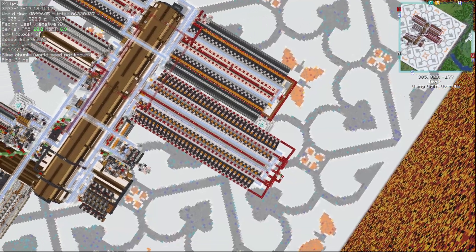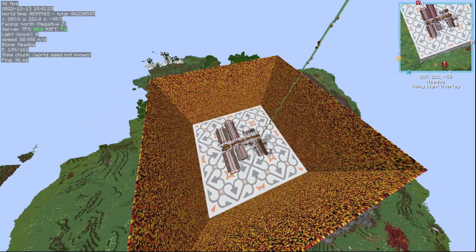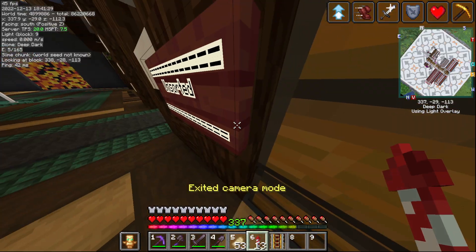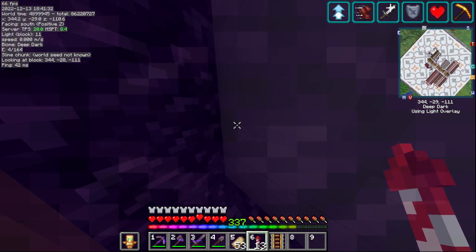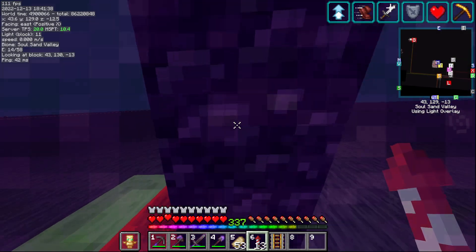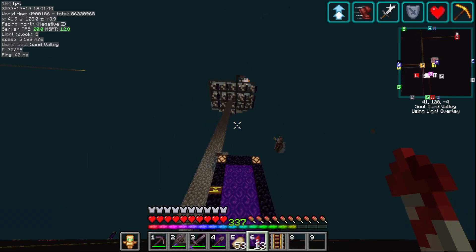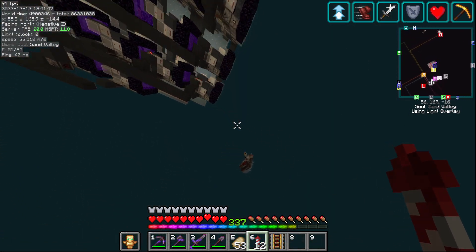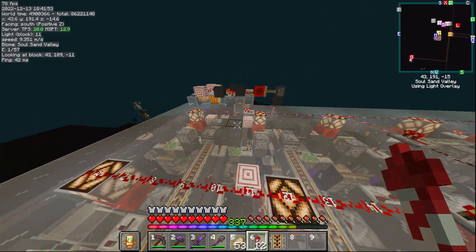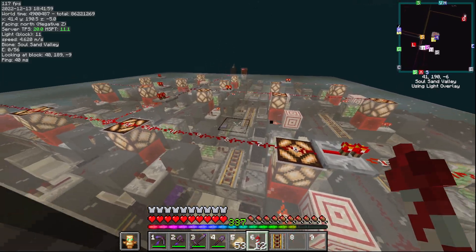These two holes - I kind of forgot about them in the original schematic - but it loads a lot of area, so we can basically just build around the storage and still have stuff working. On the other side it's actually pretty cool, a little messy since it was last minute. When you come out of the portal there are lights around the portal that tell you if it's on. You can see the chunk loaders up here - they're not too far away, which is nice.